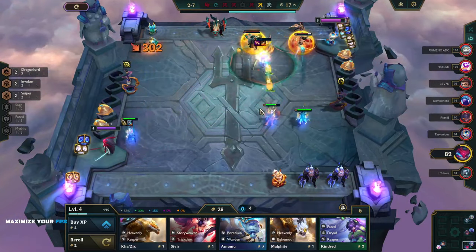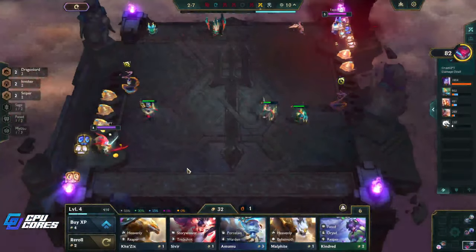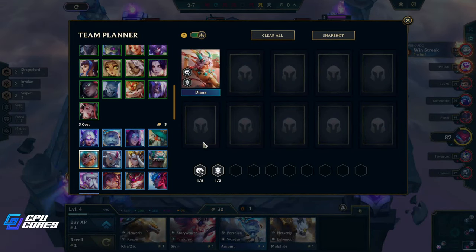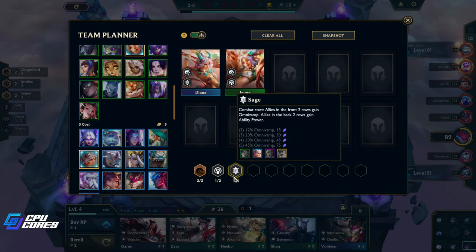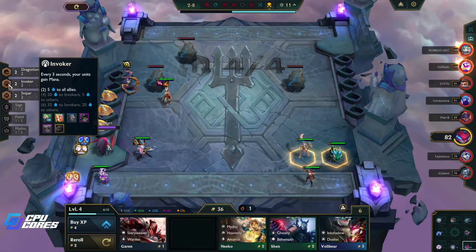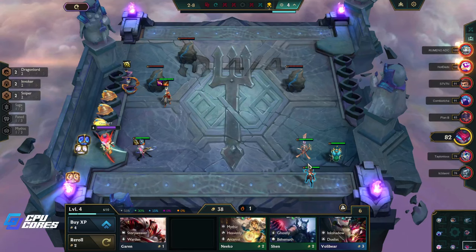We won that — that's pretty cool. Let's grab this then. What are we going for? Let's just put Diana in for now. We do have a Diana already, so we could go Dragon Lords or also Sage here. We have Zyra, which is really good. We also have two Invokers, which is nice.